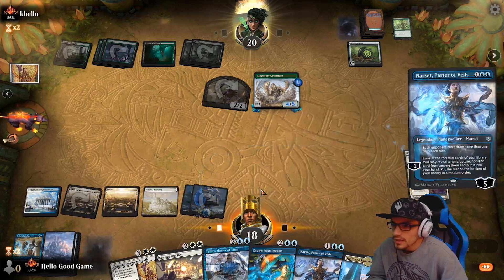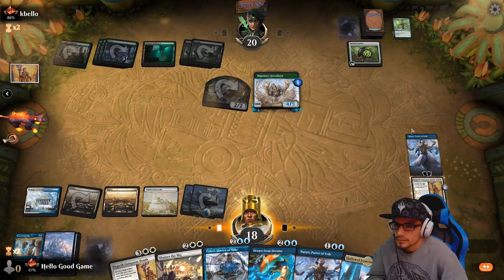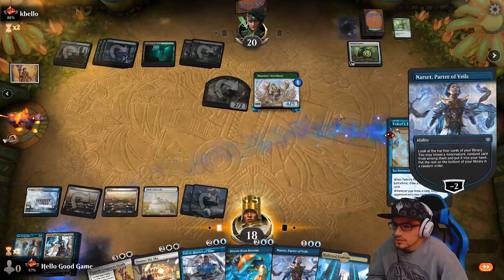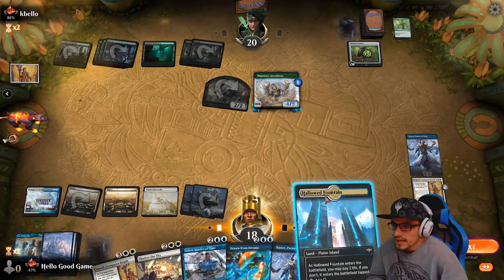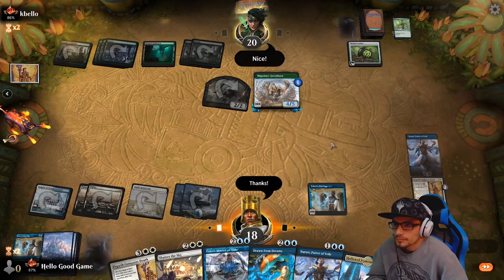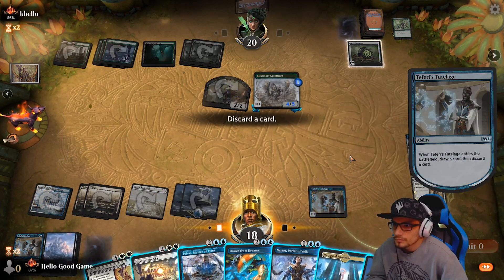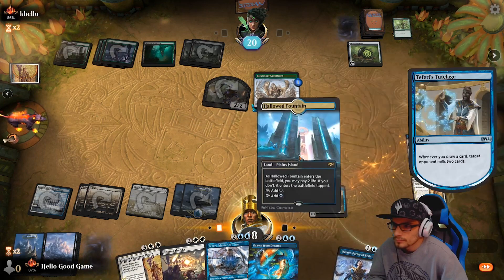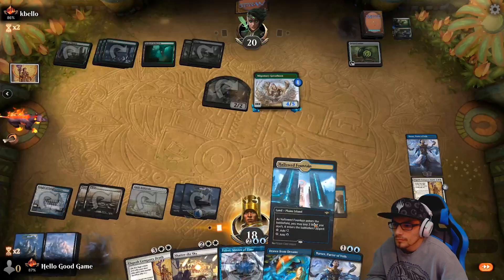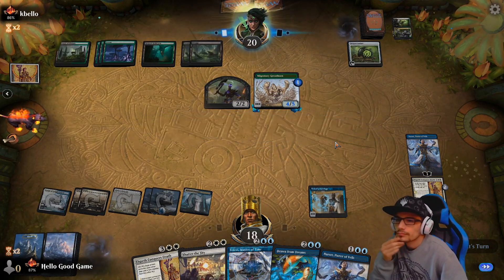I'm playing Narset just so he has something to attack, and then our ECD has something to bring back. We get to look for more Shatters and stuff, so that's always really nice. Let's grab our Tutelage — we're going to flex that out again. All right, we're still at 18, not too shabby.